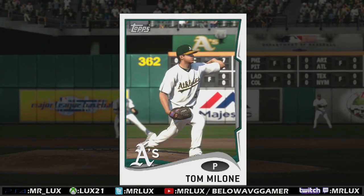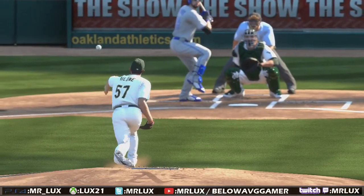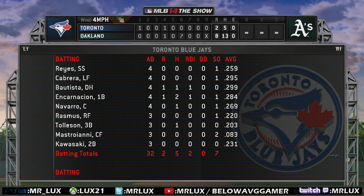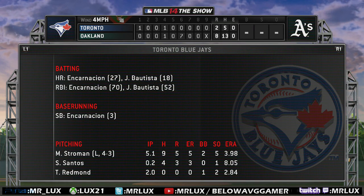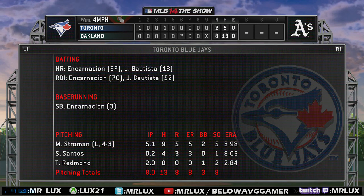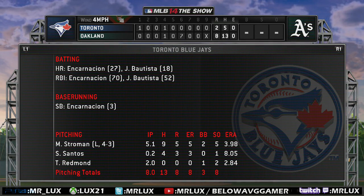The team was not successful in this game, although Edwin did a good job — two for four, one home run, a single, and also a stolen base. Encarnacion: two for four, scored a run, one RBI from the home run, struck out once, and the stolen base gives him his third on the year. Hope you guys enjoyed this player lock — a lot of people requested this one so I bumped him up the list. Consider it my gift to you on this special July 4th. Until the next video, I'm Mr. Lux aka The Merry Gamer — peace.